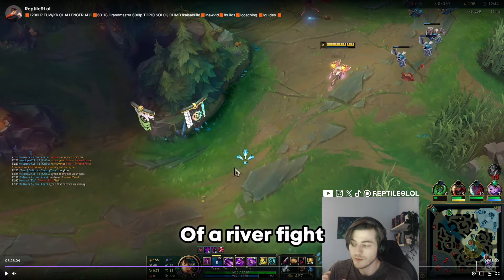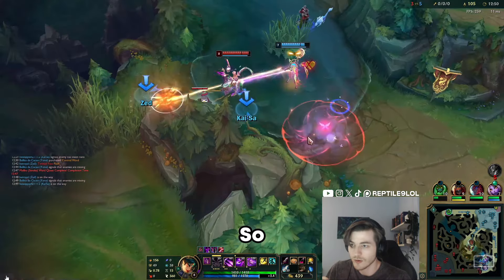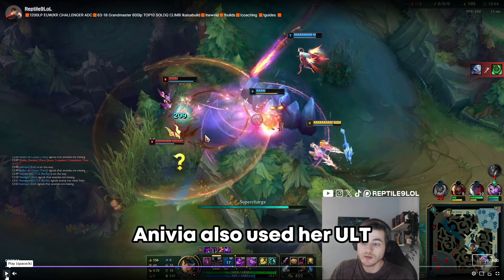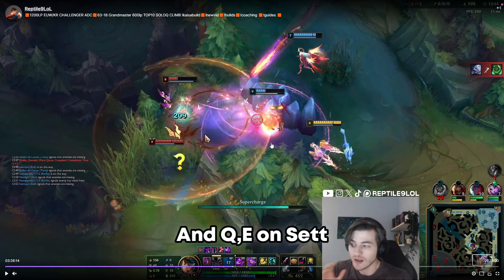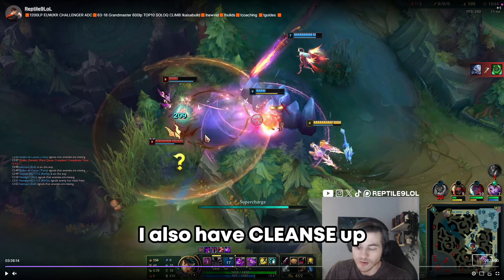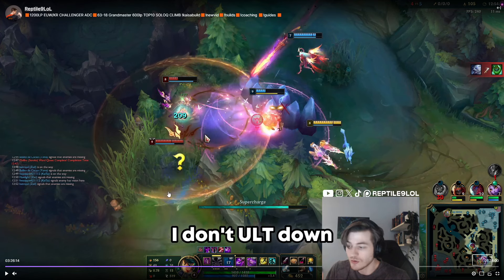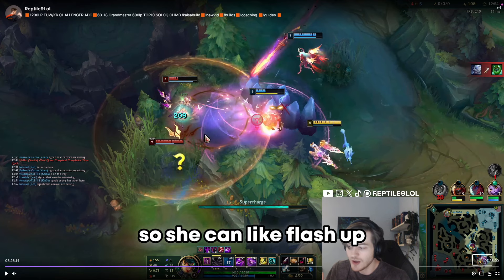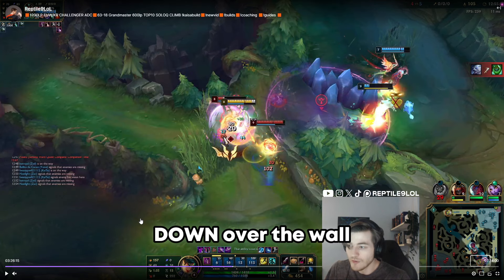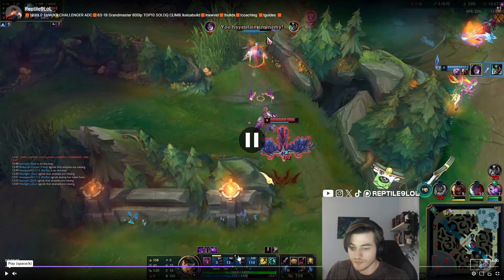Look at how they play it: I see Karma use W, she used E before, and now she uses Q. Nidalee also used her wall and Q-E on Zed. So they have no cooldowns. I hit my W on Karma, so I know if I go in I cannot get stunned. I also have Cleanse up. Now importantly, I know Karma has Flash up, so I don't position behind her — I position right on top of her so no matter which direction she flashes, to the left, down over the wall, or down to the tower, she cannot get away.